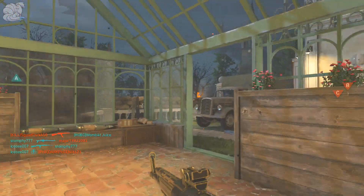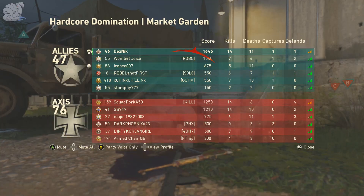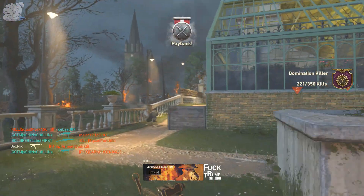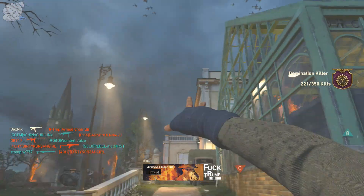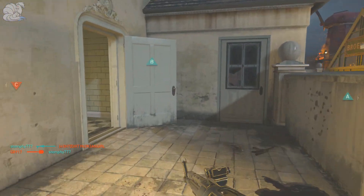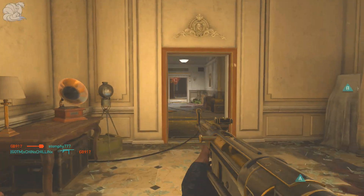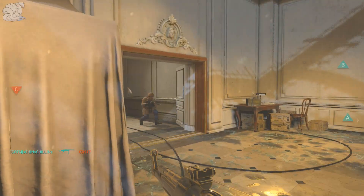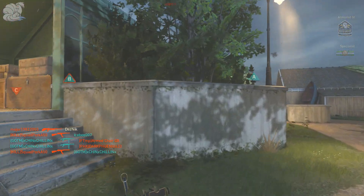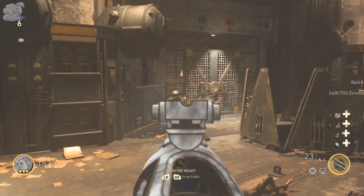The attachments I use for this gun in multiplayer are Rapid Fire, Quick Draw, Grip, and Extended Mags. Rapid Fire so I can shoot a little bit faster; Grip so I can control the recoil; Quick Draw so I can ADS faster and compete with SMGs; and Extended Mags so I can have more shots in the mag. For accessibility, it's pretty easy to get — you unlock the STG 44 around level 10, so very early on.